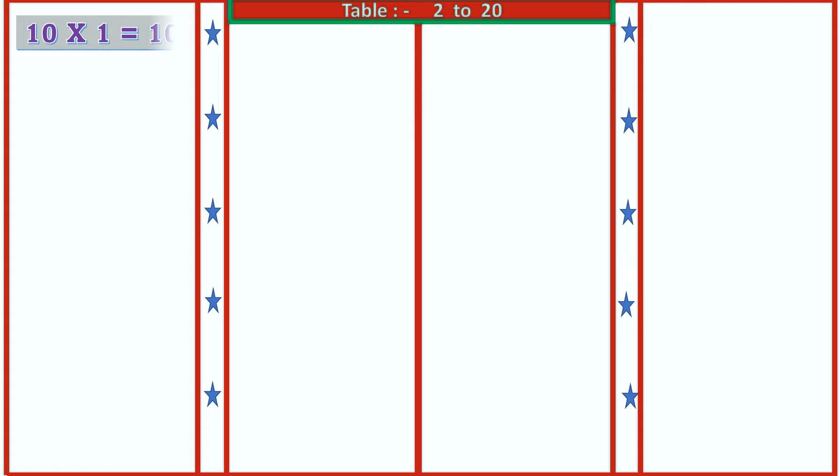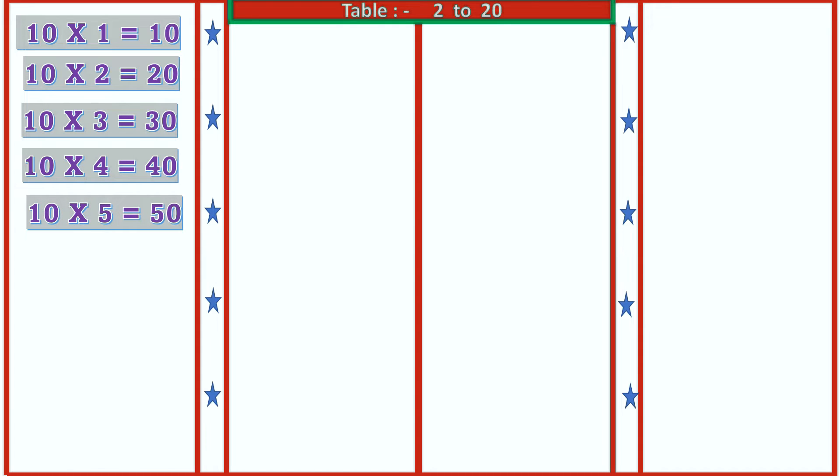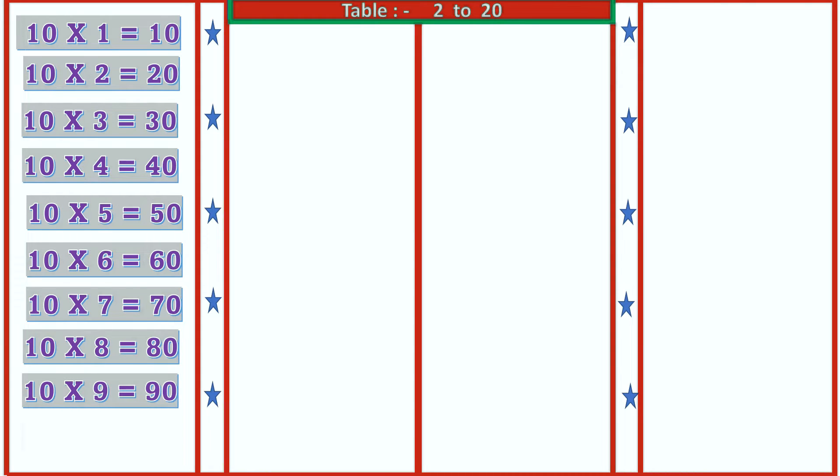10 1's are 10, 10 2's are 20, 10 3's are 30, 10 4's are 40, 10 5's are 50, 10 6's are 60, 10 7's are 70, 10 8's are 80, 10 9's are 90, 10 10's are 100.